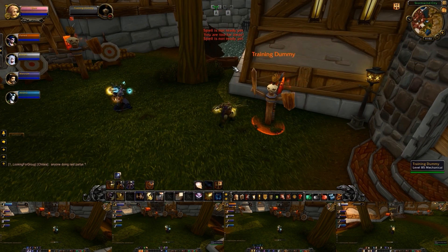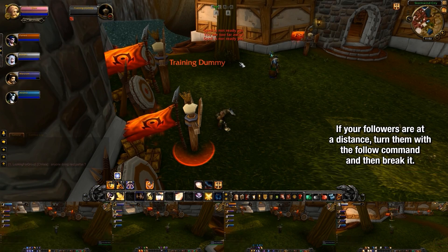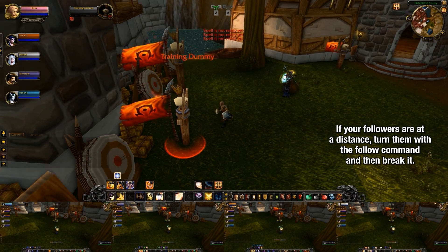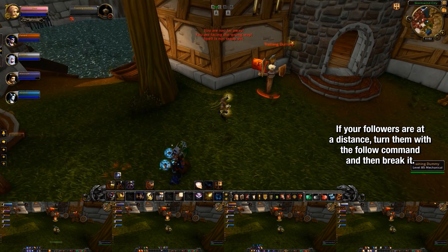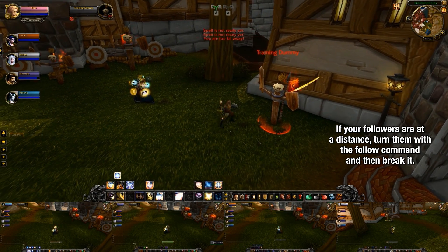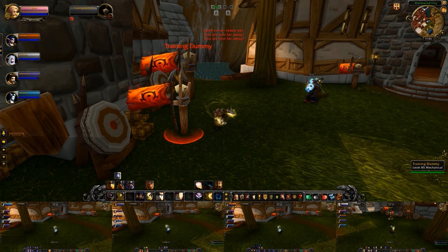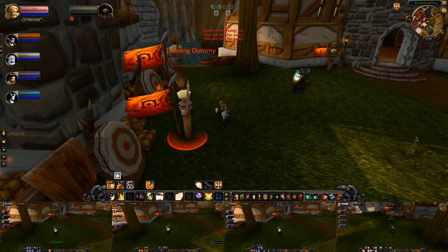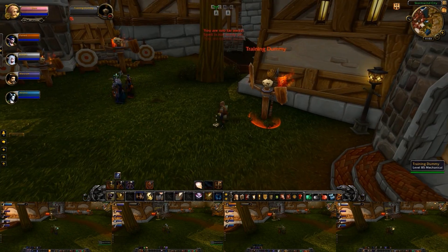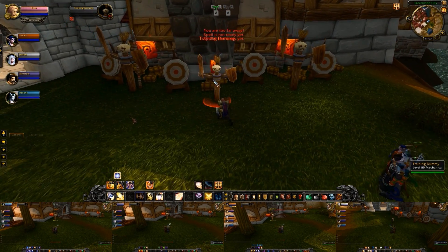The second method for turning your characters still involves follow, but also requires that you break it shortly after using it. You can see in this example that I am quickly turning my characters in each direction that I need them to be in order to cast their spells. The way I'm doing it is that I'm first hitting my follow key to put them on the virtual leash, and then pressing my hotkey to break follow. It all happens so quickly that it almost looks as if they're turning themselves, but I am in complete control.